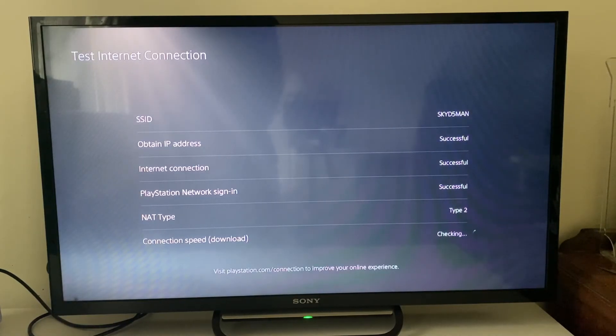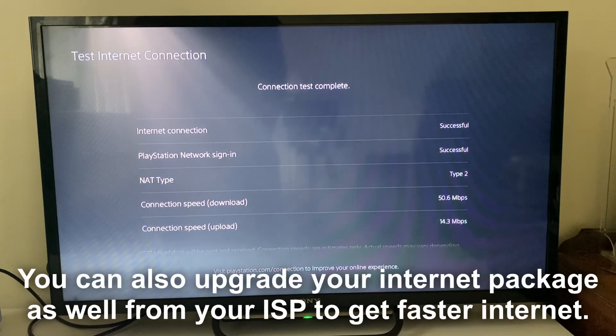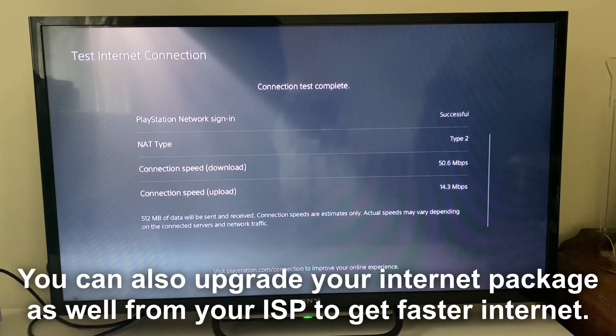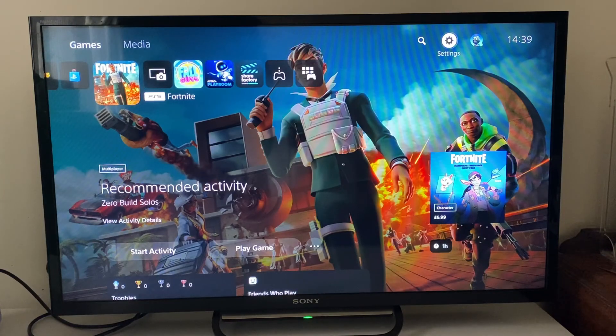When you subscribe to an ISP you're usually paying for a minimum download speed, so make sure you're getting it. There may be a fault on the line or another issue. For example, I pay for 50 megabits and I'm getting that — but if yours is drastically lower than what you're paying for, it's definitely worth getting in contact with your ISP.